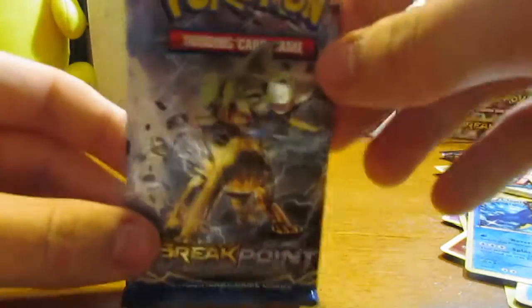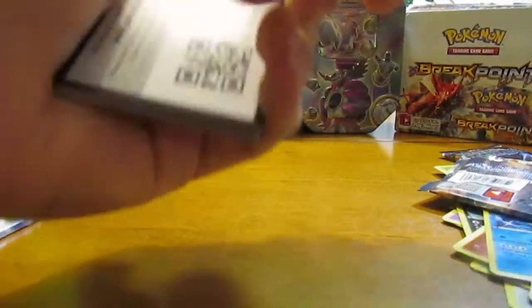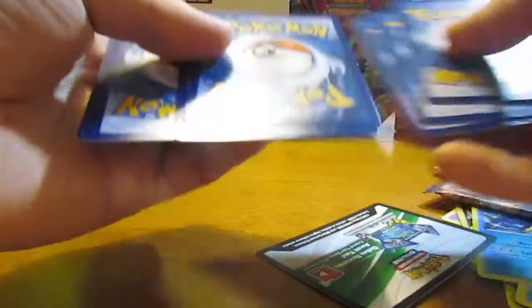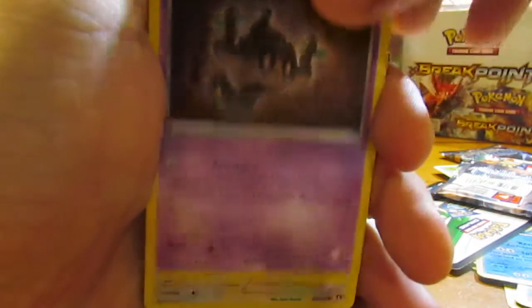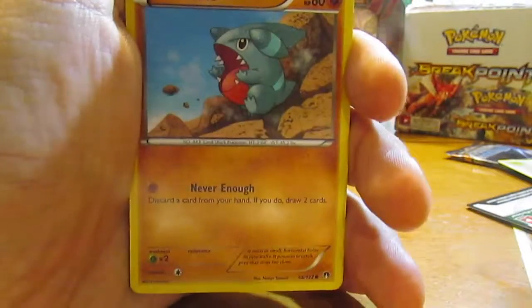So we'll go ahead and do the Breakpoint Pack, which is a Luxray Break cover artwork. Some good ones to pull out of here would probably be Secret Rare Gyarados, and I'm going to go ahead and give away the code card for you guys who play the Online TCG — three from the back there. Another good one would be Skyla Full Art. Any of the Full Arts are really nice in the set, I really like the artwork.